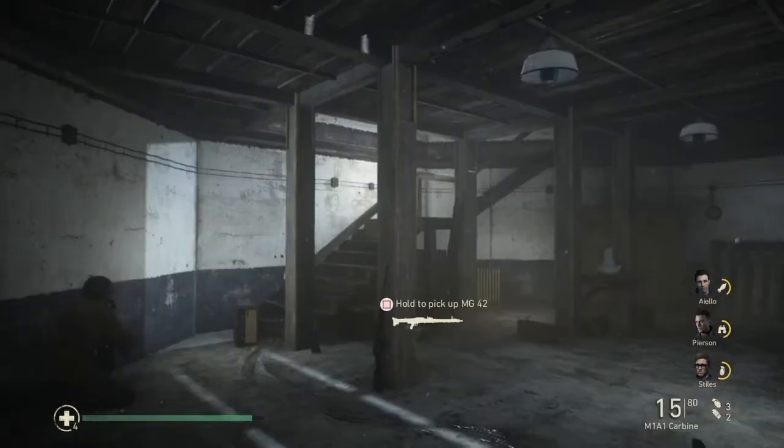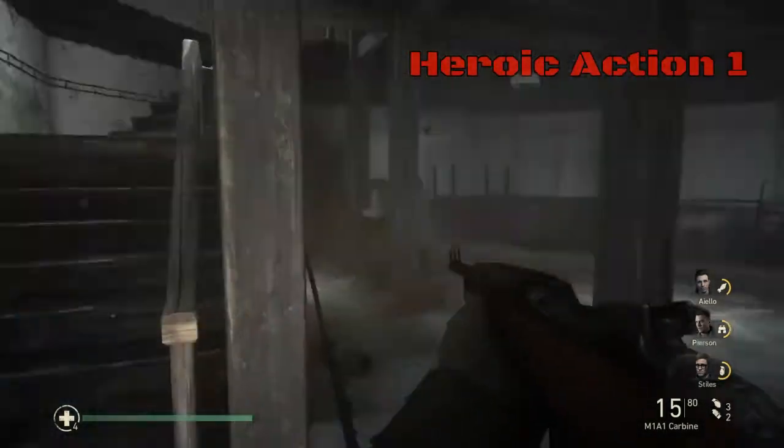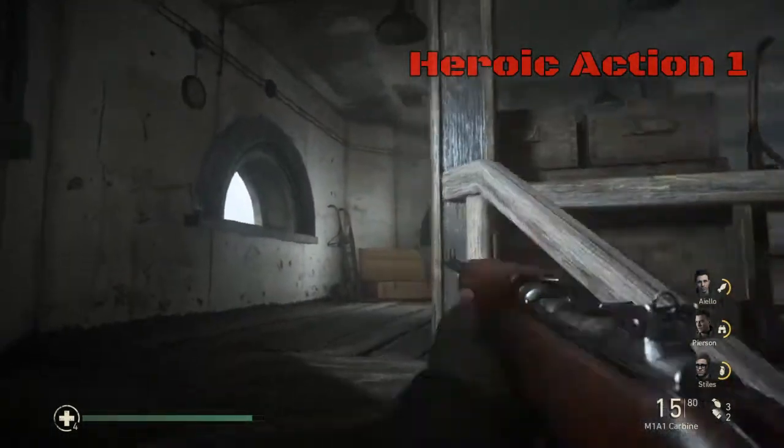Once you've collected this memento, head upstairs to find the first heroic action, which will be a surrender scene — so do not throw a grenade upstairs.